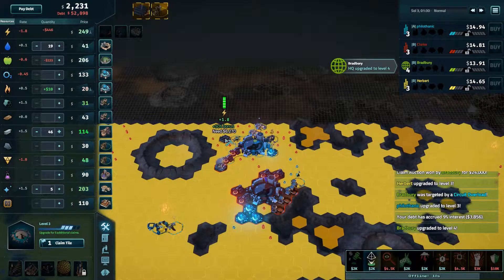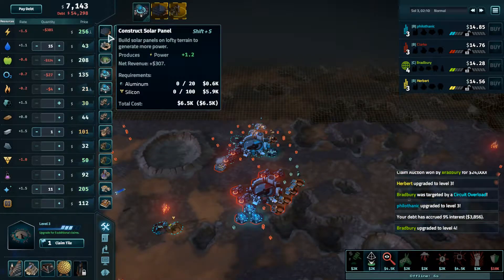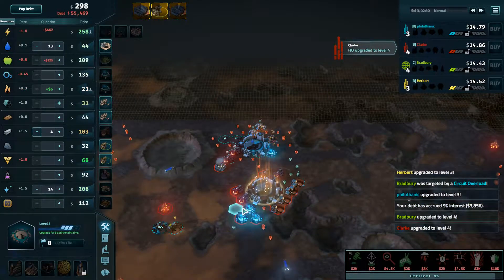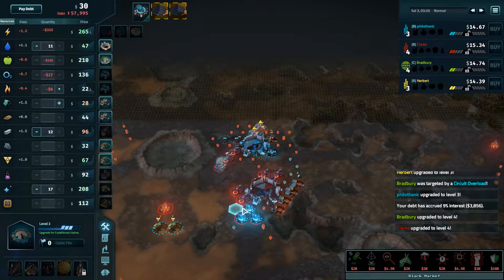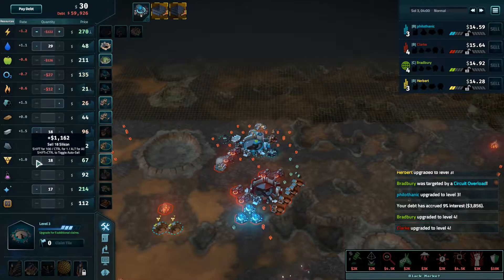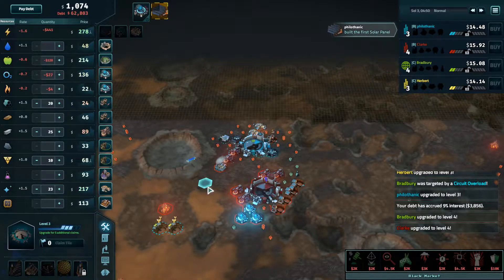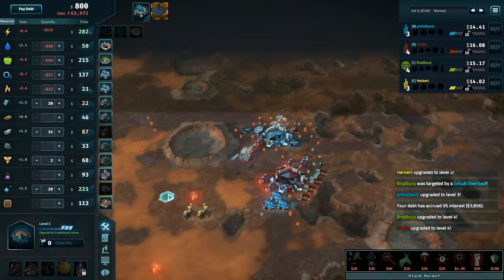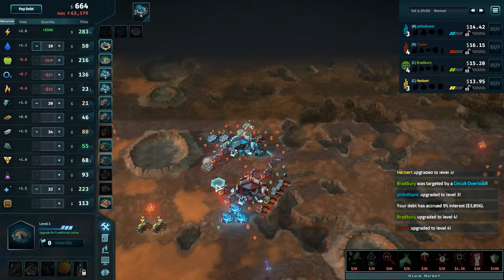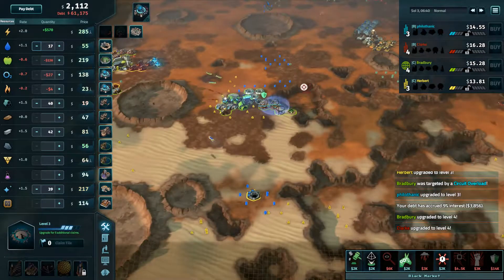A scientific HQ has been upgraded — this is utterly... An expansive HQ has been upgraded. The black market is open for business. All right, start chewing down through that debt. Hopefully nobody attacks me.